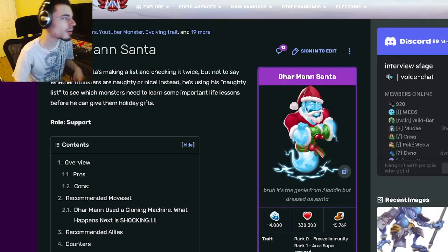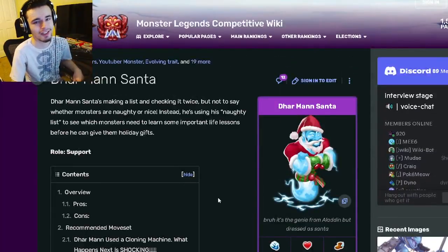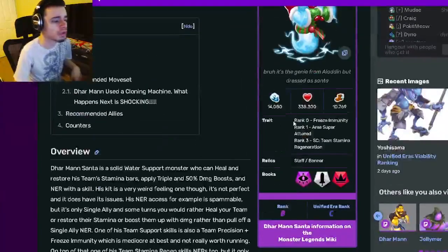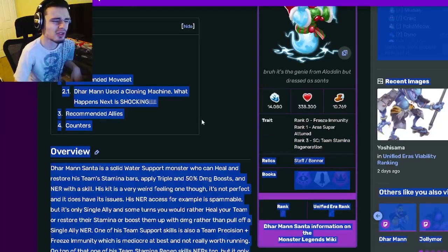Hey guys, it's the Solo Cloth here, and today we are going to be going over Darman Santa and whether or not he is worth getting out of his current mini maze. Darman Santa is a support and his traits are Freeze Immunity, Area Super Attuned, and Team Stamina Regen. Those traits are not super good, but they are okay at least.